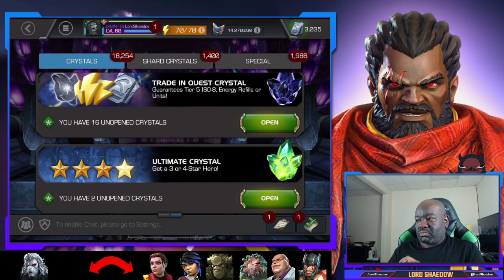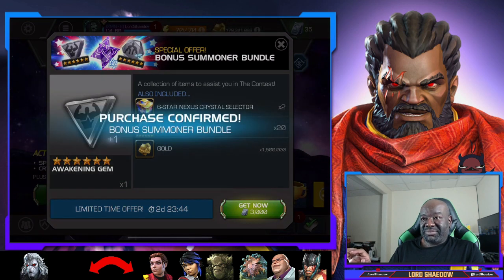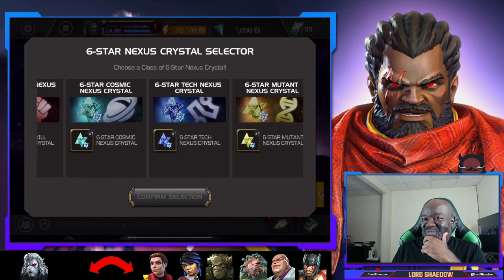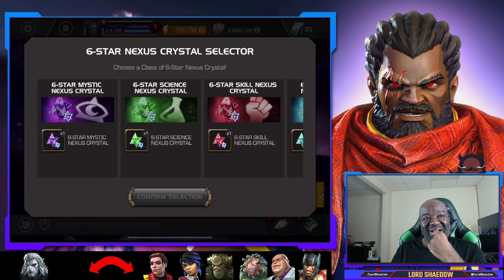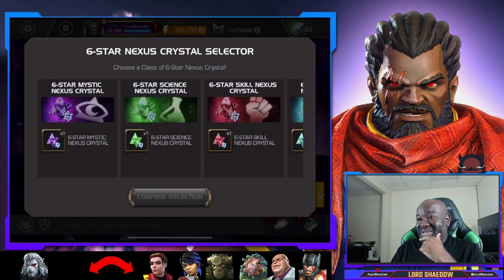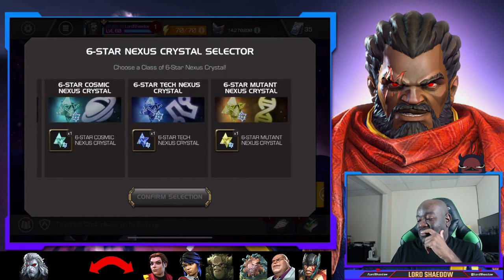Now we'll get the final bundle. I could go cosmic again and try for another Null. I think I'm going to go for cosmic again - if I get another Hercules, that'd be insane. Oh wait, I didn't realize that there was more than one - I missed that. Okay, we'll go with a mutant. When I was reading that I read it wrong - I thought those were T5 fragments.